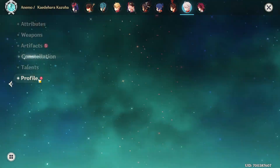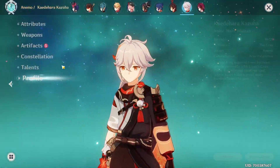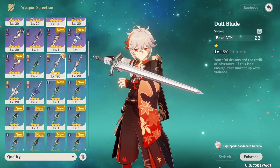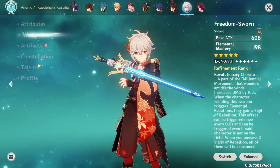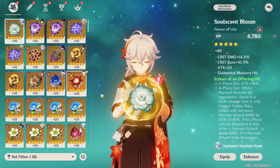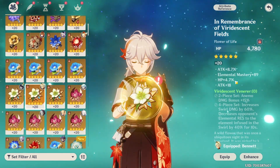I literally have everything for him — I can max out his talents, like triple crowning him. I have his weapon already which I'm gonna give him right now. Bennett is holding it for him. I got the Freedom-Sworn at level 90, and Bennett is actually holding his artifacts as well.